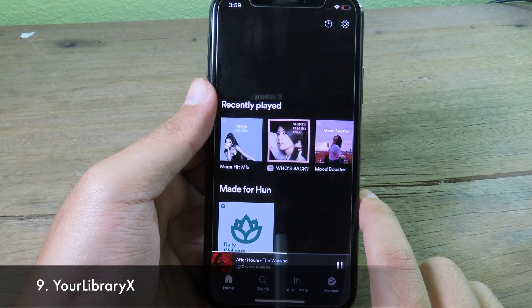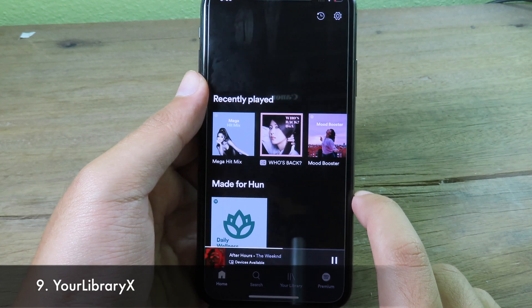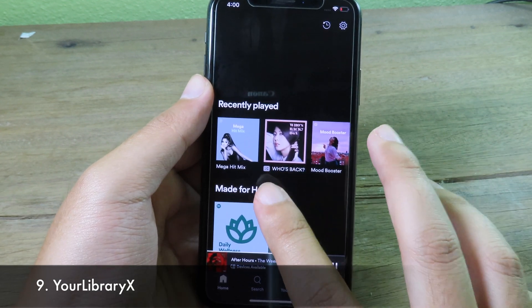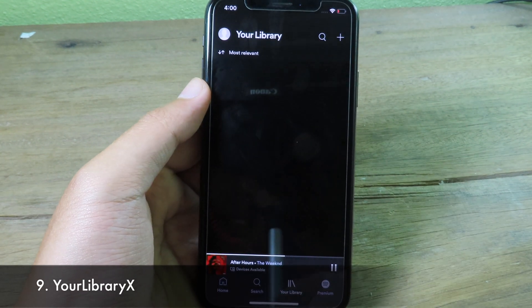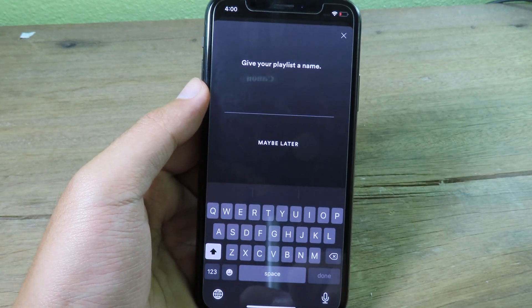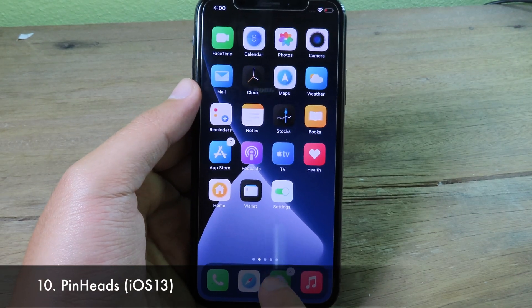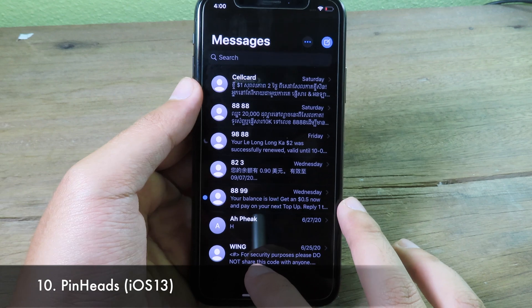The next tweak is for Spotify — it gives your library a new redesign. When you open your library you can see the visual differences, and you can tap the plus button to create a playlist.